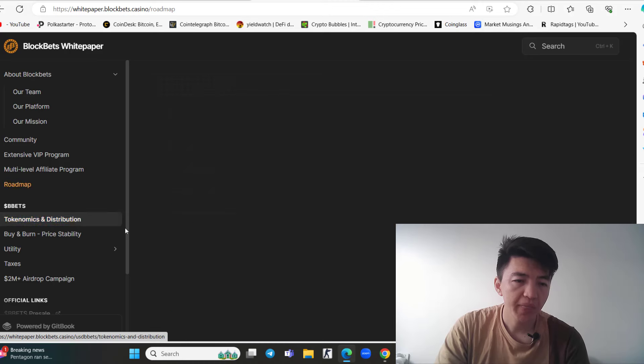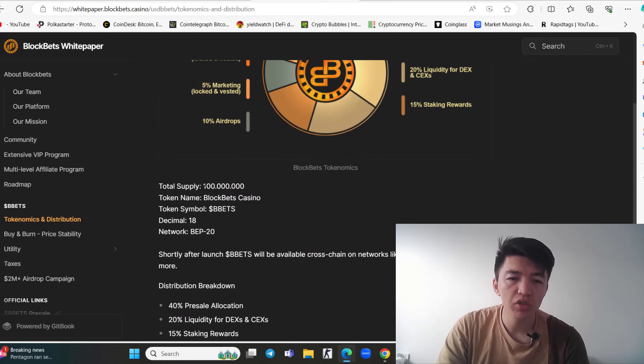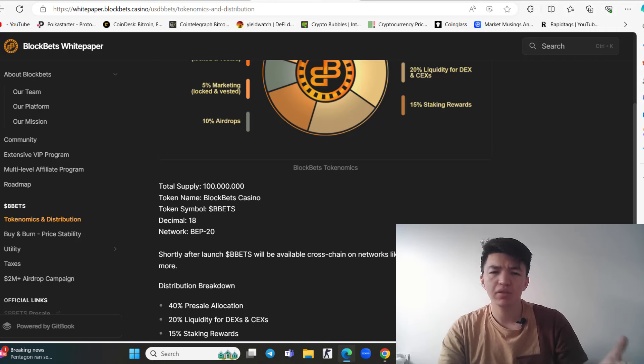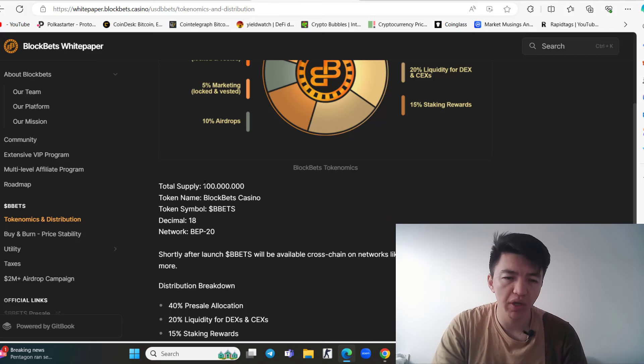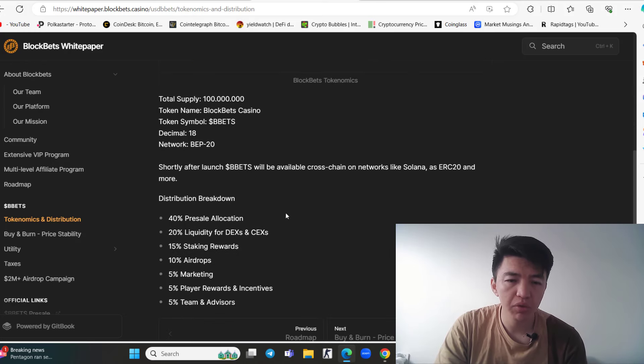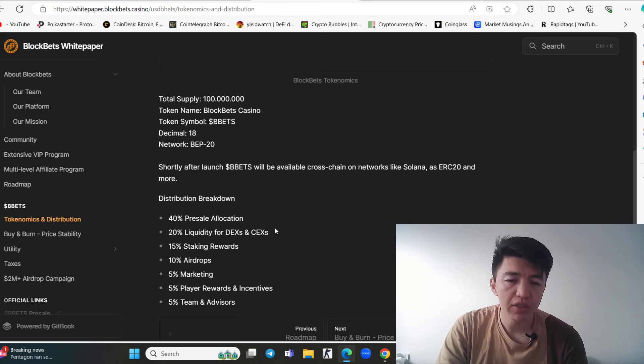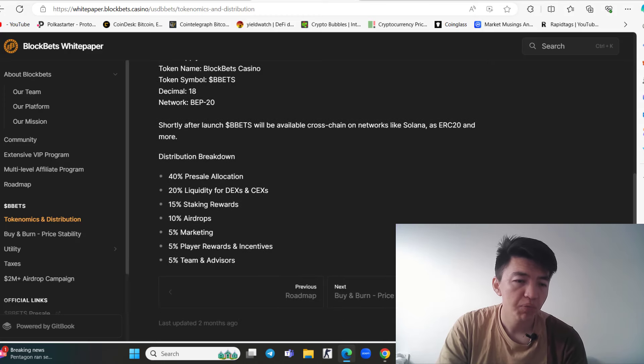The total supply is only 100 million tokens. The project is launched on a smart chain. Token distribution includes 40% for the pre-sale — that's 40 million tokens — plus allocations for liquidity on centralized and decentralized exchanges, staking, and marketing.